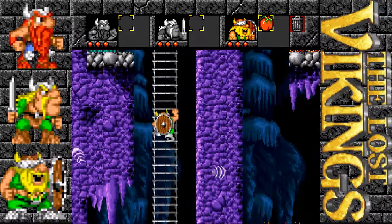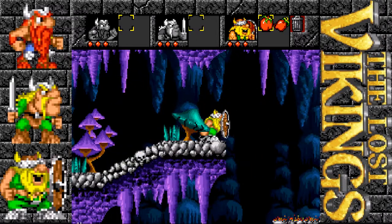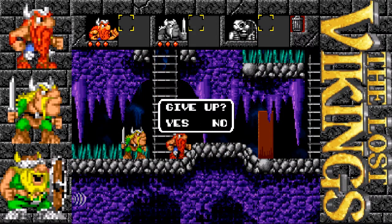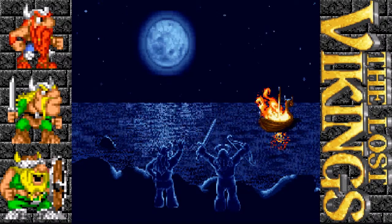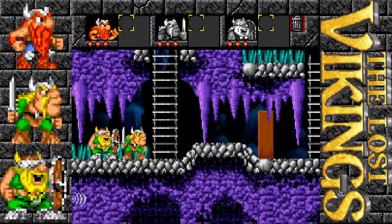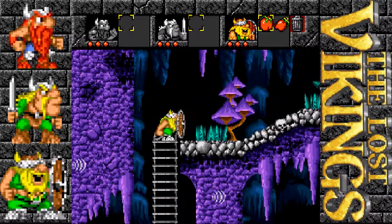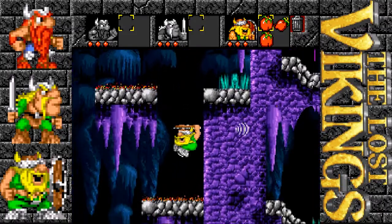So for this level we gotta send Olaf up top. We can grab these tomatoes. And then we gotta put Olaf's shield above his head and float on down. Do not go for that big piece of meat because it is in fact a death trap. And I died anyways. So now what we gotta do is hit start and choose to give up. Because if any of your Viking friends die then it's impossible to continue. And Olaf gets brought back to life by some mystical force — I guess they're friends with Thor or something. So let's try that again. We gotta work our way up here. And float on down here. Careful not to float too far.